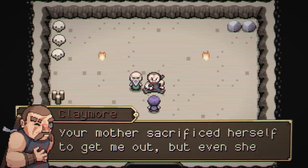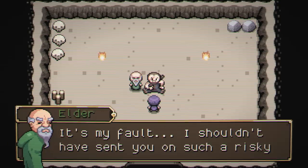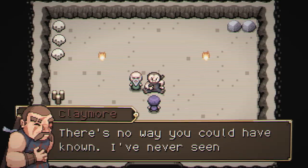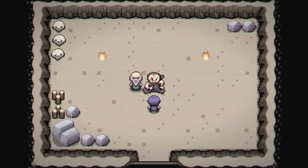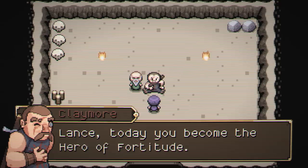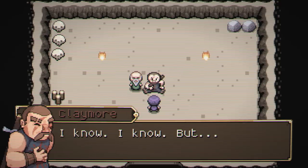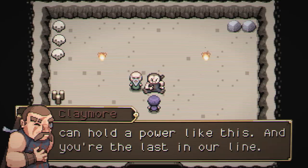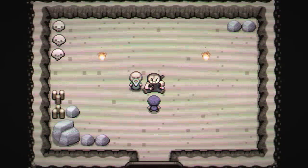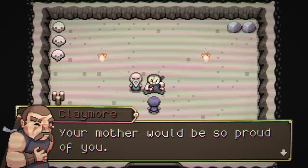Lance — your mother sacrificed herself to get me out, but even she couldn't save me. Oh my dear Stiletto, it's my fault. I shouldn't have sent you on such a risky mission. I've never seen Archangel so vicious — I think they were protecting something. Lance, today you become the hero of fortitude. It's too soon, Dad. Only a few people in the world can hold a power like this, and you're the last in our line. Your mother would be very proud of you.